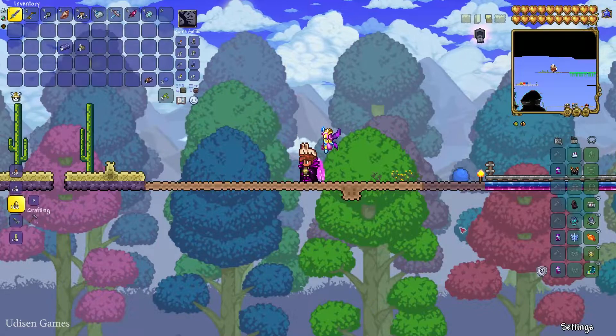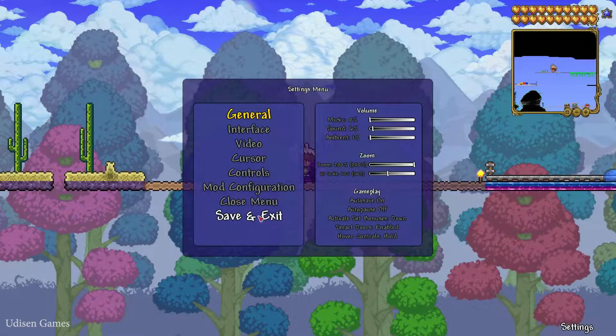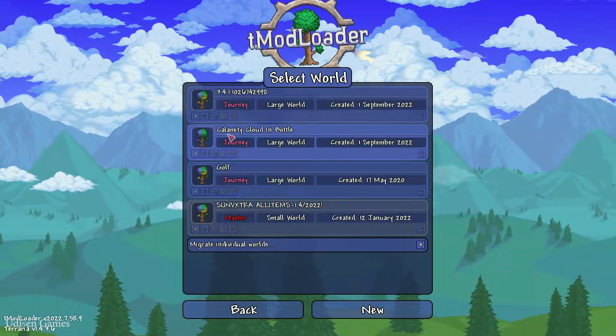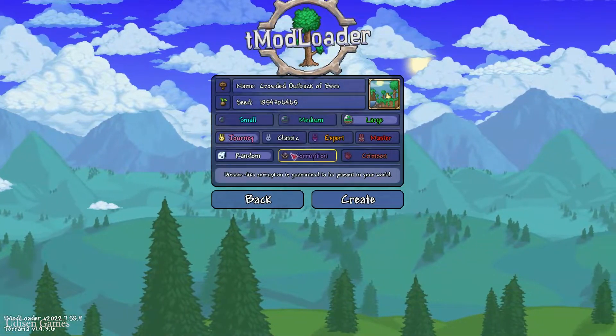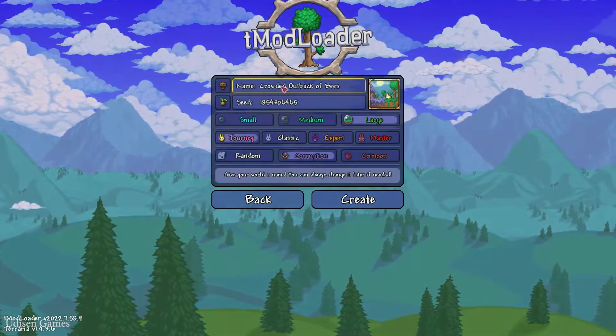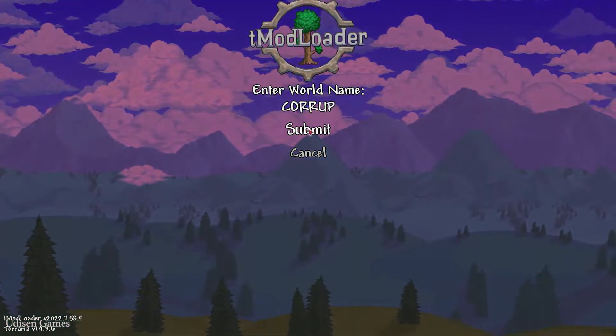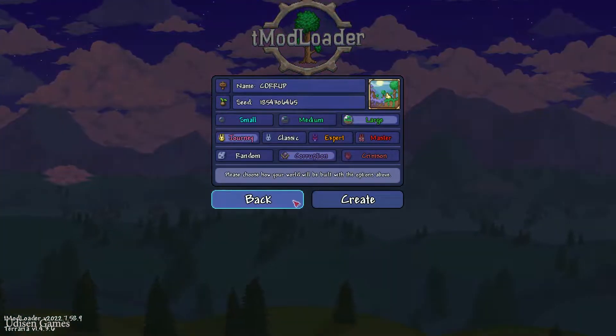Tip number one: find the corruption biome in your world, which looks like this on the minimap. If you don't have corruption in your world because you're playing in a world with Crimson, go and create a new world — choose your character, select the corruption option, any size, give it a name like 'corruption', create the world, and enter it.